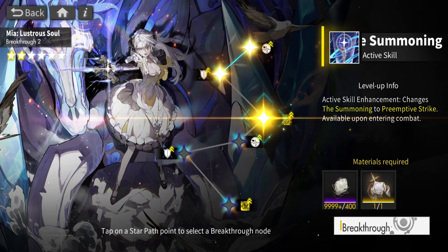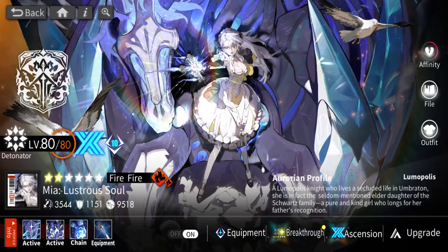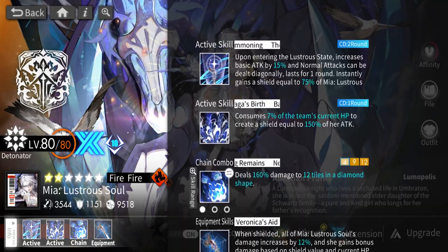So since we're here, let's start with this first. The first breakthrough makes her first skill a summoning preemptive, and then the last one at max breakthrough makes Baba Yaga's Birth have preemptive technically, and it's on a zero-turn cooldown — which isn't bad. You can generate a shield every turn, but going that far just for that, I wouldn't really do it. These are her skills — we have quite a few things, so let's read them.